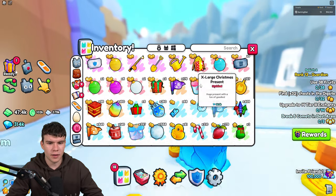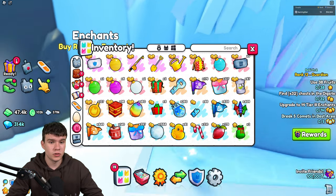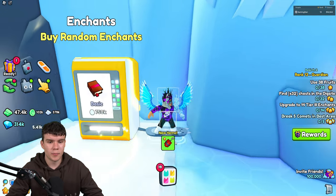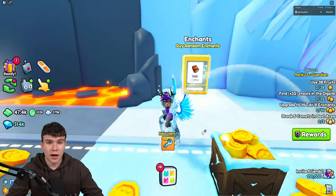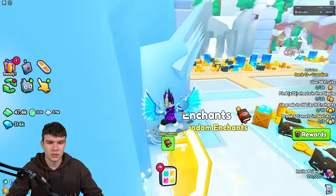So these are essentially items that you can go in and get, kind of like the Christmas presents. You can open them up for a bunch of different rewards, such as items, boosts, flowers, all sorts of stuff. And also, they have a chance of giving you the huge party duck.